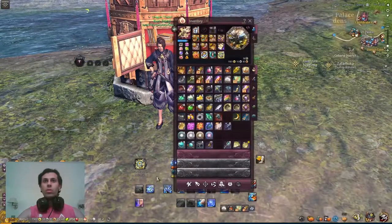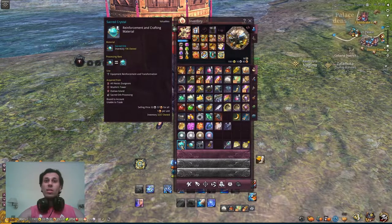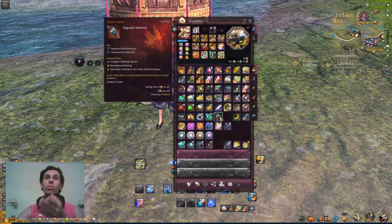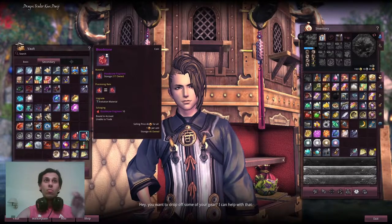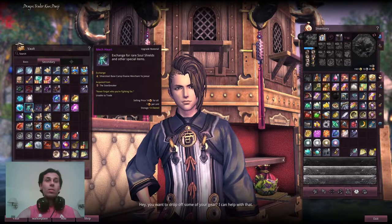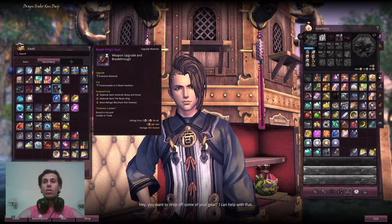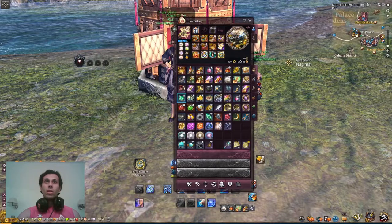The materials I'll cover today include: solar stone crystal, elysian crystal, moonstone crystal, citrate crystal, and their orb forms — light citrate orb, elysian orb, moonstone orb, and solar stone orb. I'll also talk about evolved stones, fusion stones, all the scales, all cores, raven feathers, and materials used for getting soul shields from raids and upgrading your weapons.